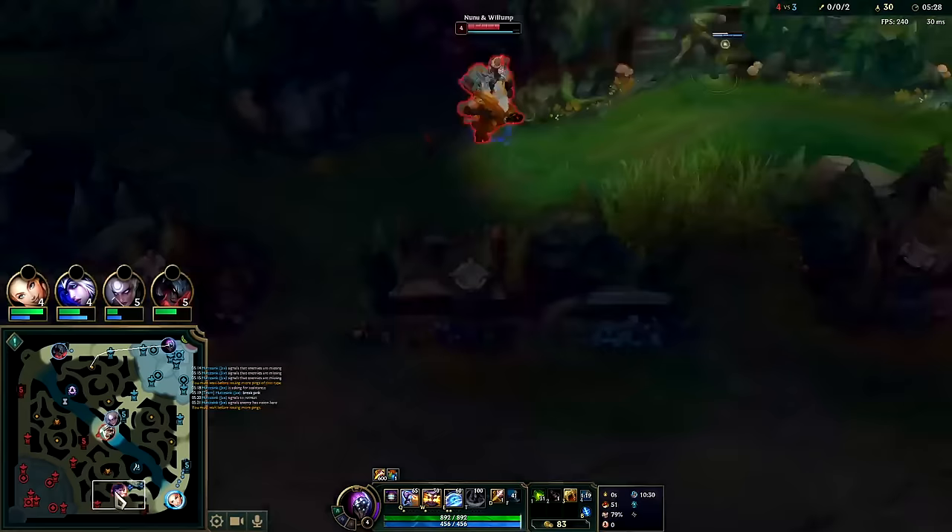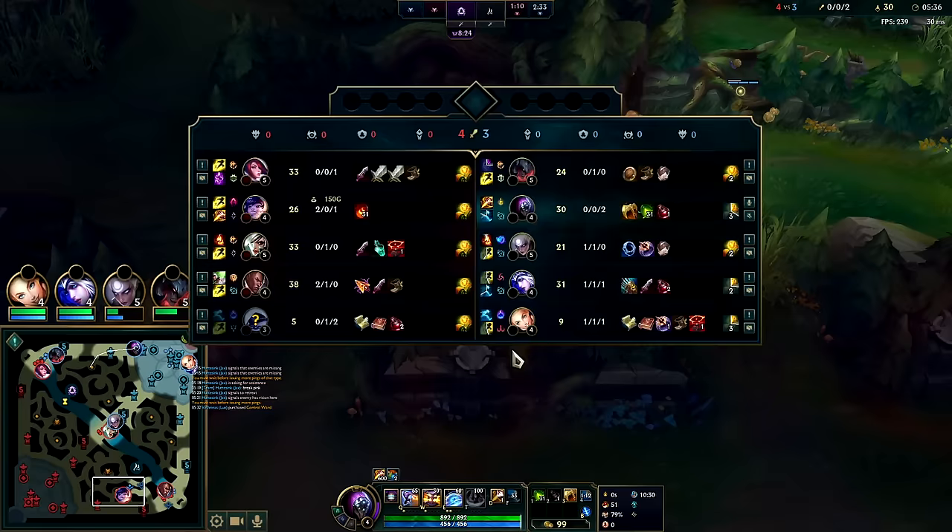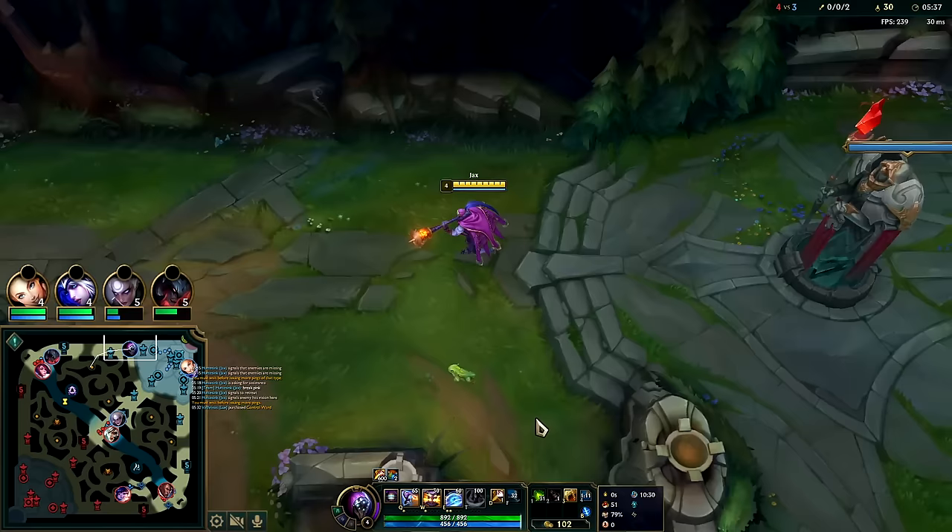Full clearing and ganking - Jax's huge level one item power spike. It's usually when you start fighting for dragons on him. Their bot lane flash - I think I timestamped it at 8:20.